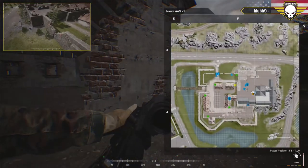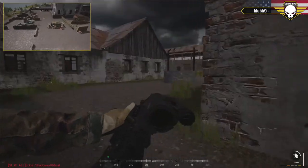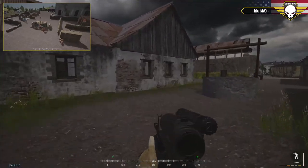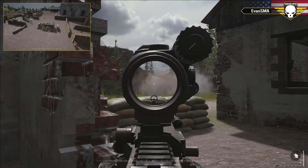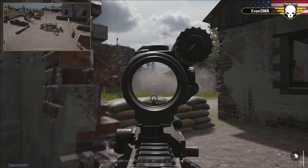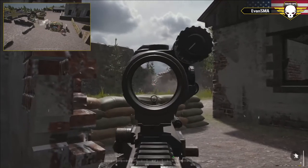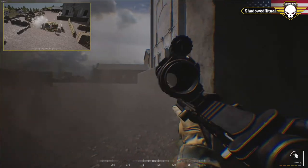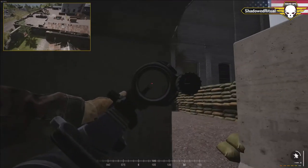Russian momentum on the north has been stopped — there are bunkers and cover for the U.S. to stop them. We talked about the smoke dissipating and how Russians would get stuck, and as you can see now the picture looks very different without smoke: lots of line of sight and lots of areas the U.S. can cover. You need to abuse that smoke while it's active.